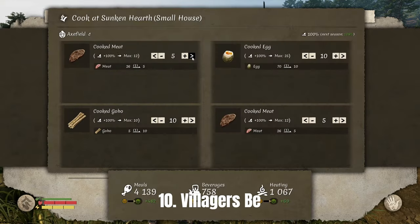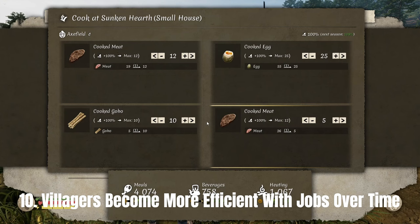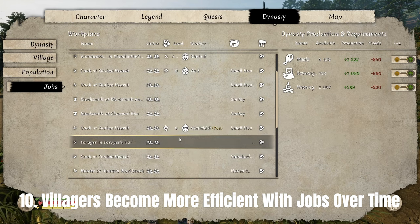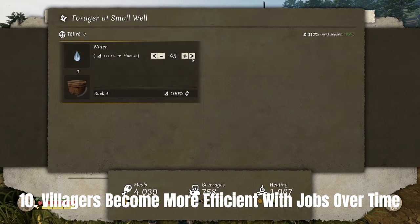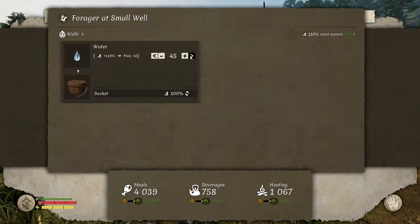Number ten: villagers become more efficient at their jobs the longer they do them. Whether they're harvesting or crafting specific items, if they continue doing the same job over time they'll be able to produce more of that commodity. Keep your villagers at the same job and they will grow in their skills for that specific role.